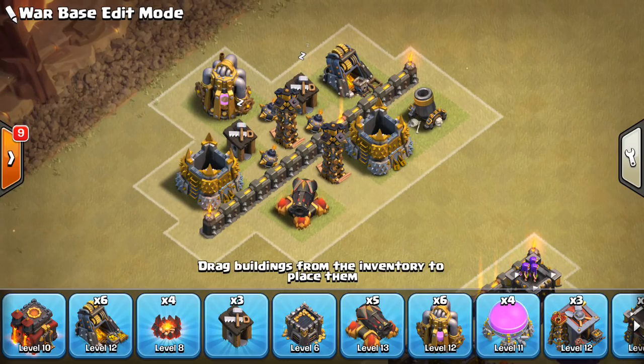Hey guys, what's up? I'm Sactatron here from One High of Gazette, with the next video. This one's talking about witches — mass witches to be specific — and how to defend them at Town Hall 9, 10, and 11, because those are all Town Hall levels where we're now seeing witches be popular.